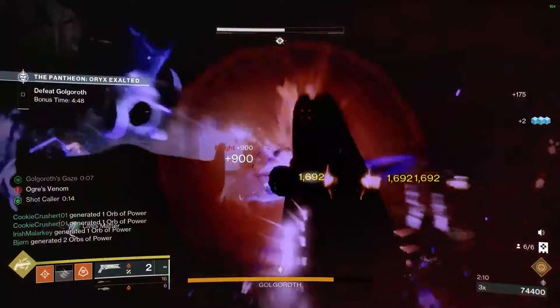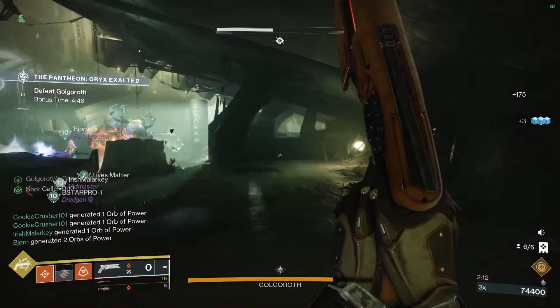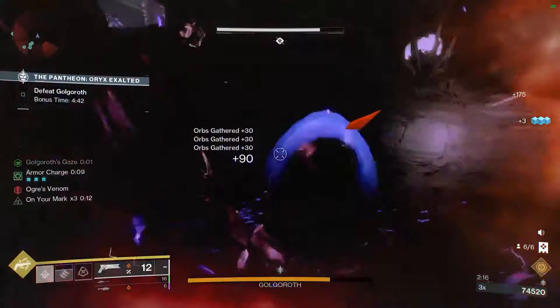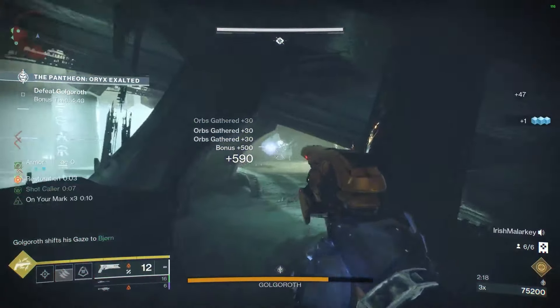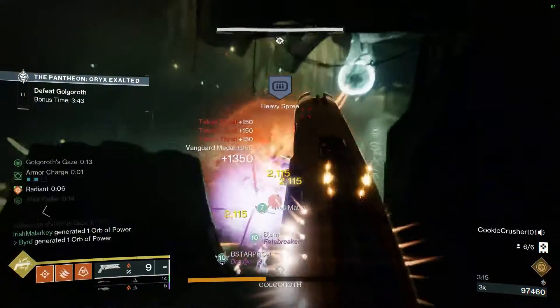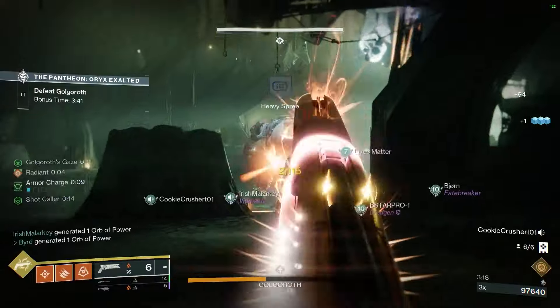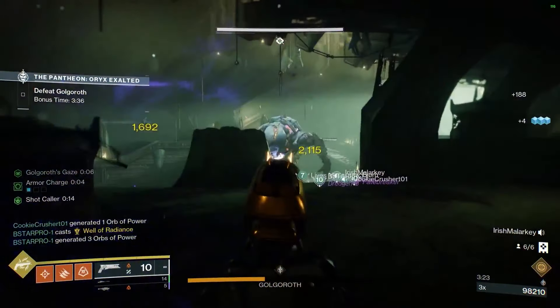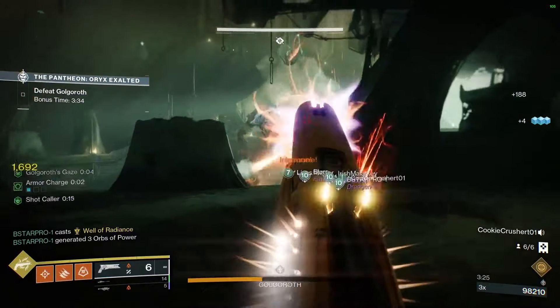Best practice is to stand behind your team on top of the catwalk so that Golgoroth has his stomach exposed to your team and not attacking them. While this is happening, he will be shooting you with a bunch of Axion Darts that will poison you over time if they hit you, so make sure you have a solid weapon out that can take out those in a fast and efficient manner.